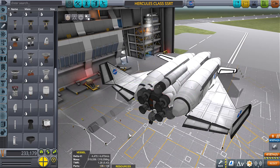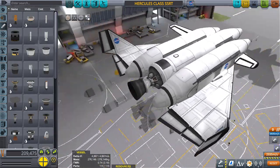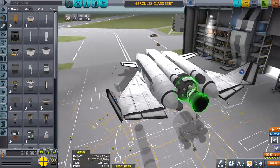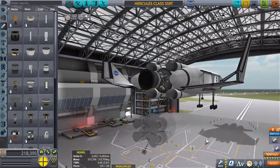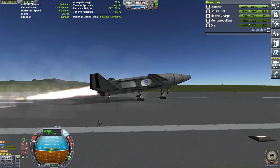With the Mammoth we get 4470 delta-v at a TWR of 1.28. Switch it out for a Rhino and the delta-v jumps to 5000, but the TWR is absolute crap. That's to be expected — the delta-v is great but this thing wouldn't even get off the ground. Let's do a test.